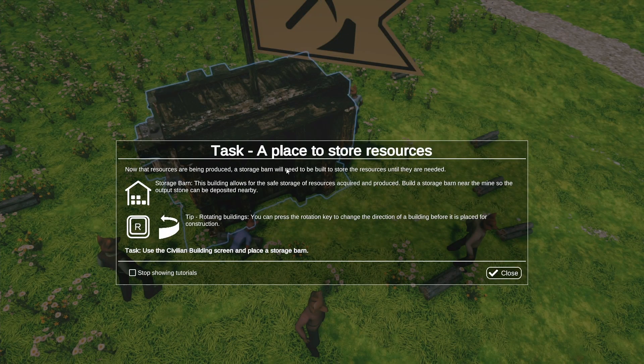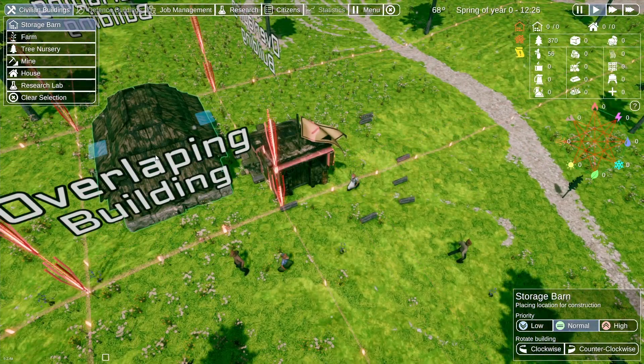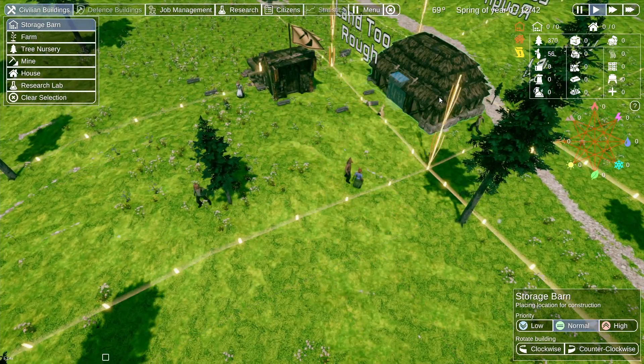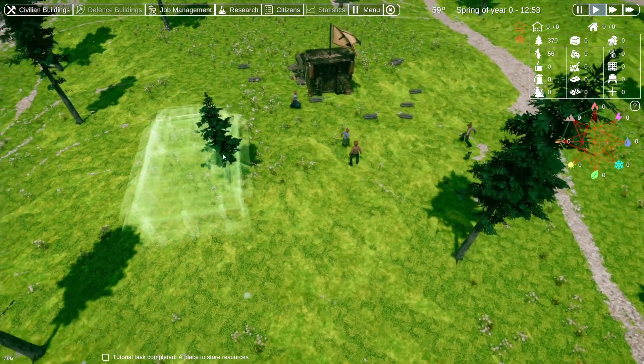Now that resources are being produced, a storage barn will need to be built to store the resources until they are needed. This building allows for the safe storage of resources acquired and produced. Build a storage barn near the mine so the output stone can be deposited nearby. Tip: rotating buildings — you can press the rotation key to change the rotation of a building before it is placed. Und mit R können wir es drehen. Aber wir bauen das hier direkt daneben, würde ich sagen.